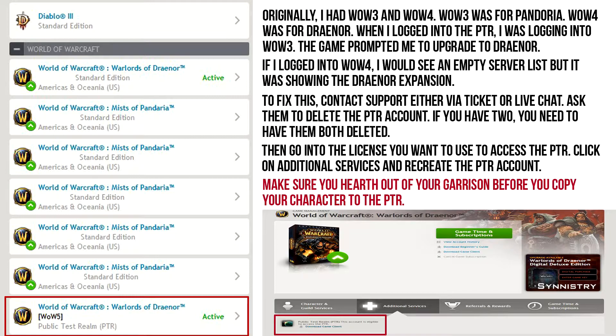I did this on live chat, but you can also do a support ticket for it. What they need to do to fix this is delete the PTRs that you have now, and then you need to recreate them. In your support request, say that the problem you're having is either that you're logging in and seeing no servers listed, or that although you have Draenor, your PTR version is not showing it.